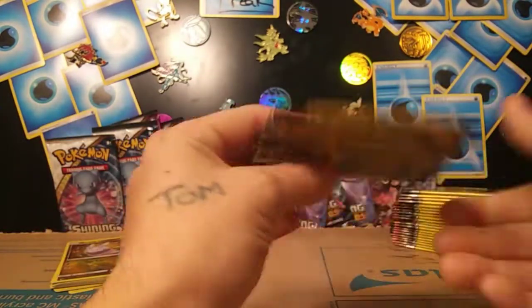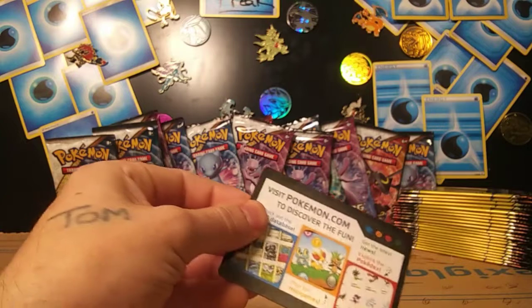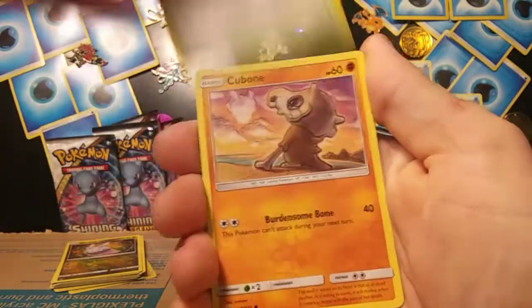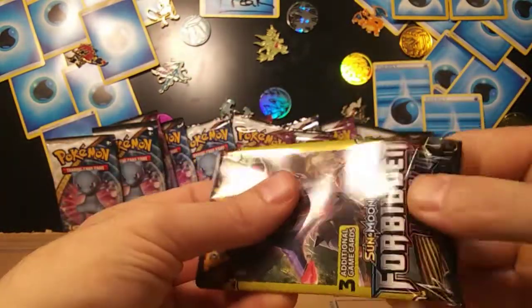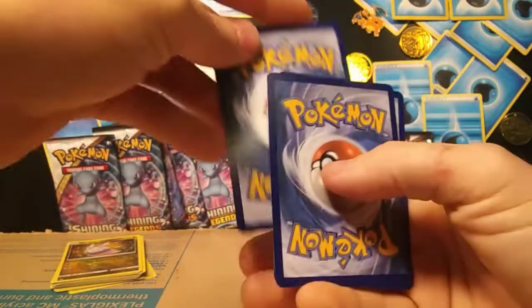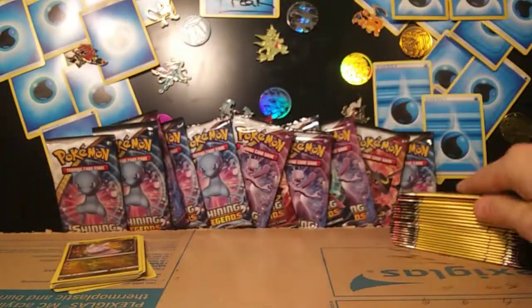Let's get into this second stack here — let me get all these wrappers off the table. Ultraspace, Cubone, and Snover. Metal, Furfrou, and Abomasnow rare.